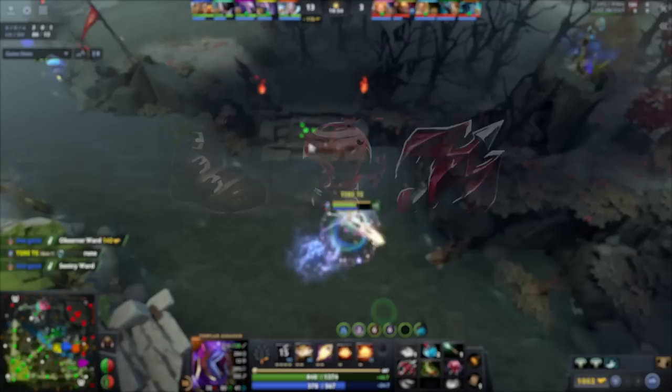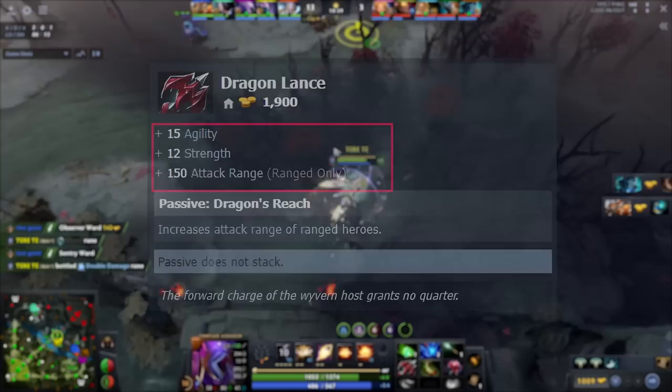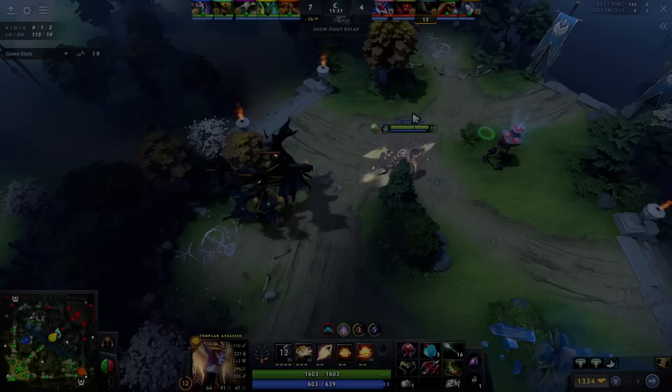At around 10 minutes, if you are going according to the guideline, you should have Treads, Blightstone, and Dragon Lance. Dragon Lance gives you attack range which TA lacks, and you also get a lot of sustain from it — overall a must-have item on her. The range allows you to position better and deal damage from a distance.